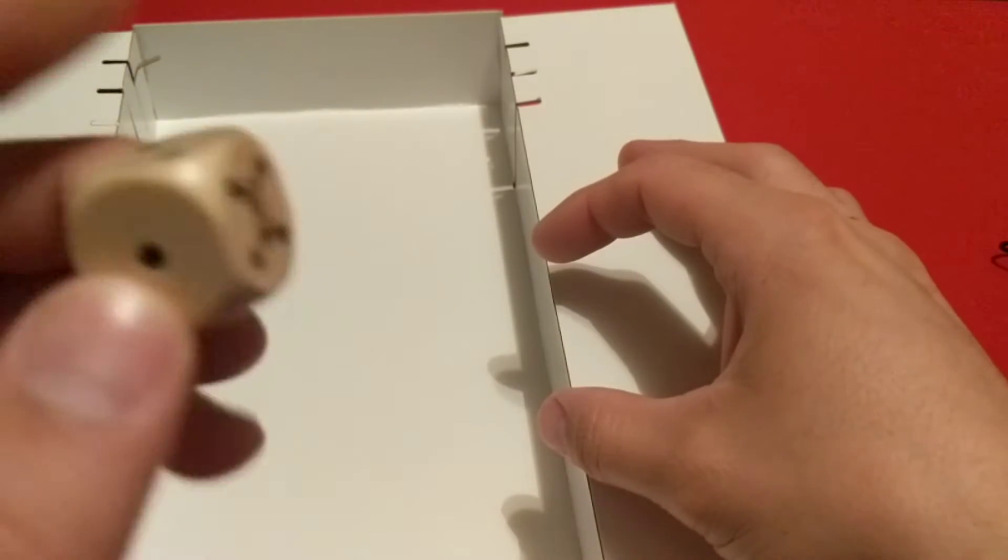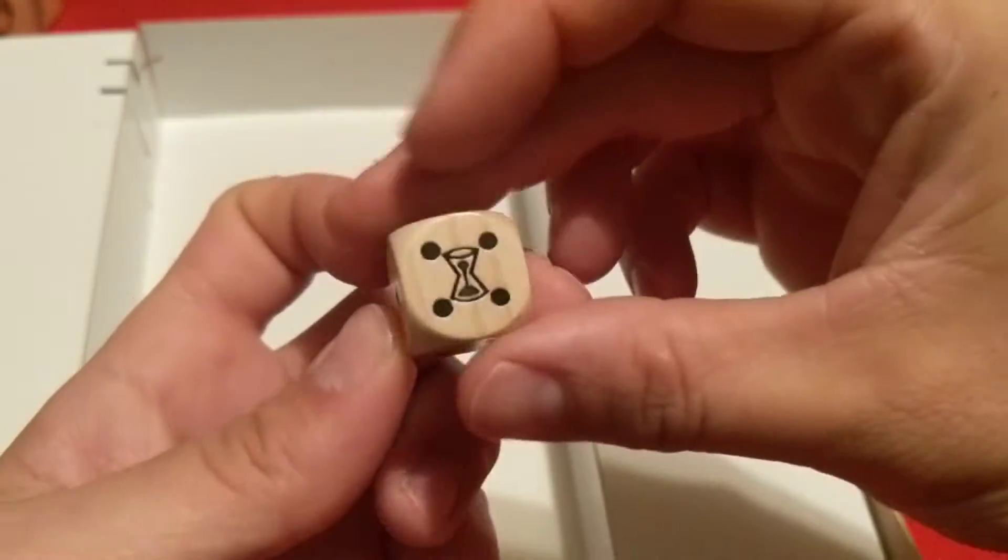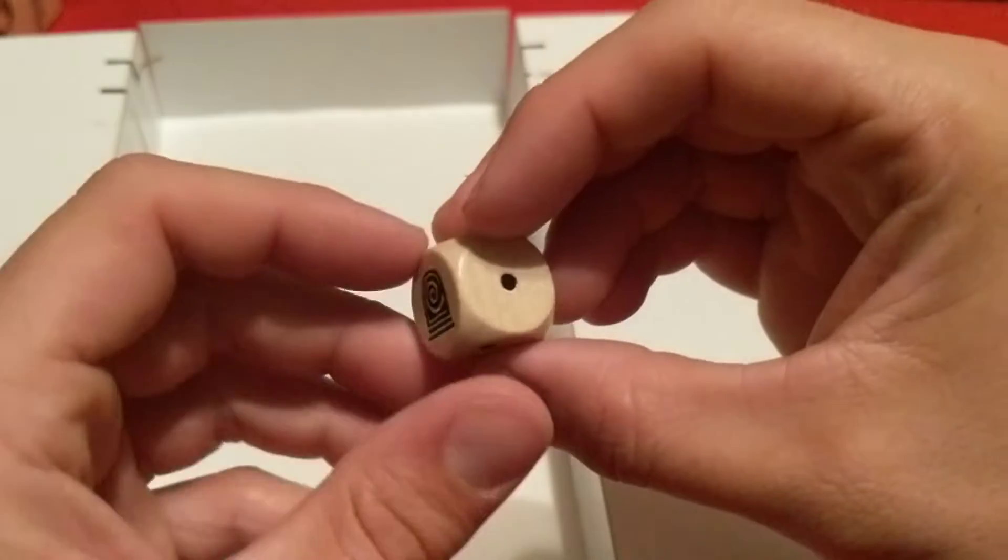We have some plastic baggies — always good — and then a bag. And a random wooden dice in here, a custom die. Got the hourglass on it and whatever that symbol is — some kind of portal.